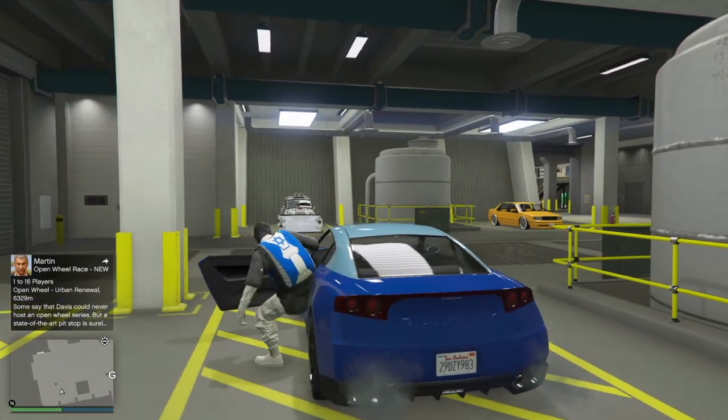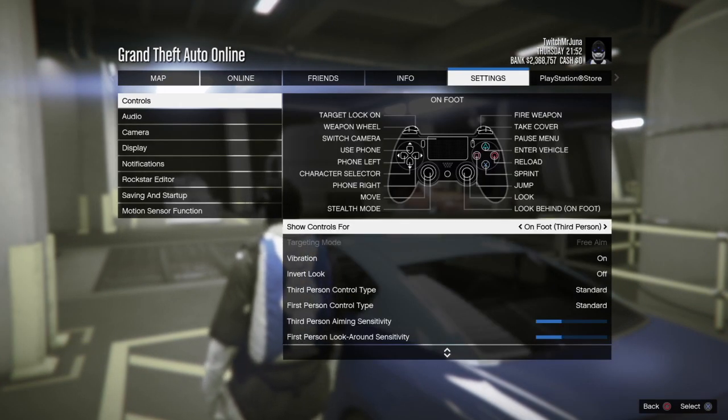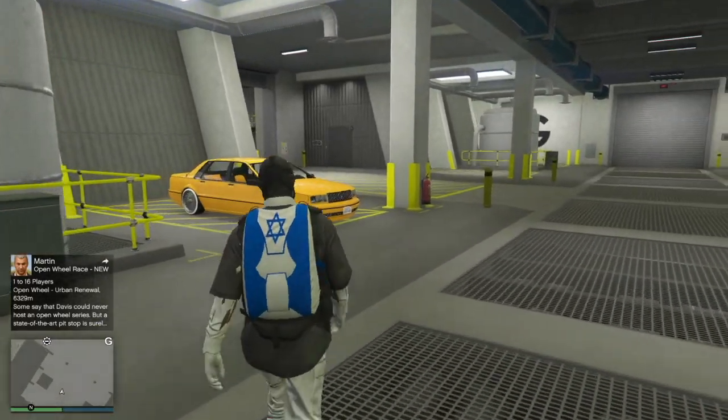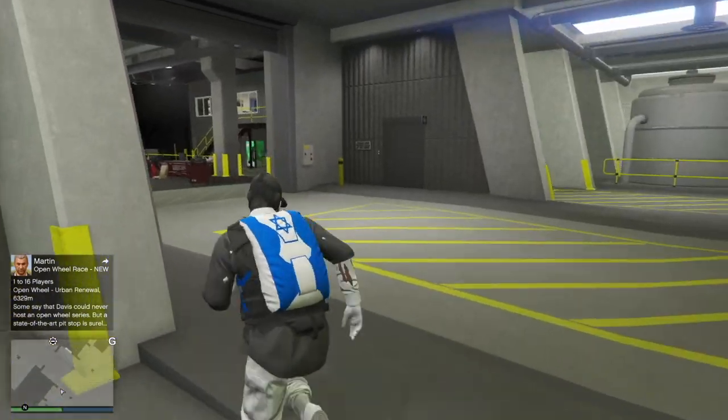Once you arrive at your RC Bandito, when you click your PS4 button go to Network and make sure you are hovering over 'Connect to the Internet' — you want to have this ready. If you can't find it, just click your PS4 button, go to Settings, and go to Network. Then double tap your PS4 button and it should take you back to the game.